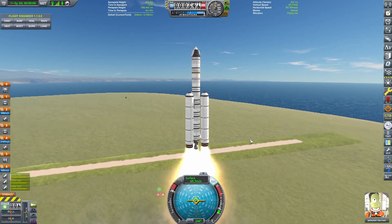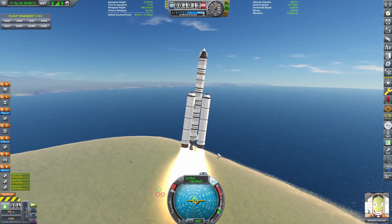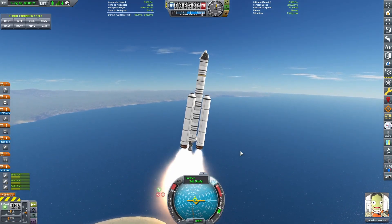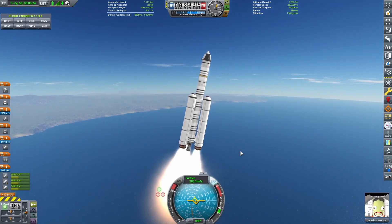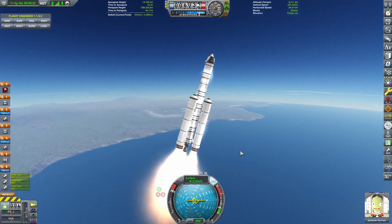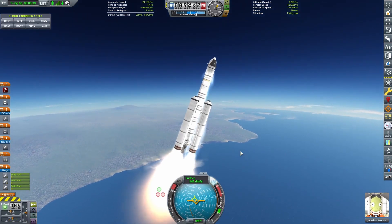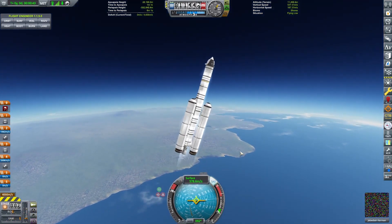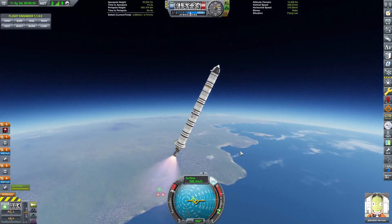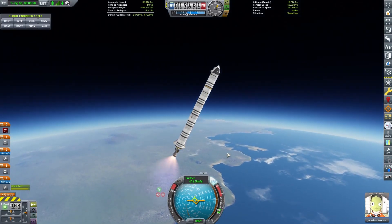Alright, so we're going to just go up to 100 meters per second here. And we're going to start tilting. I think we're accelerating a bit too fast, but we'll make it work. Yeah, we're really pushing through the atmosphere here. Try and make the gravity turn a little bit more pronounced. Okay. The audio on the rocket is not working — it's odd.